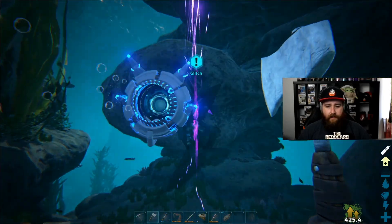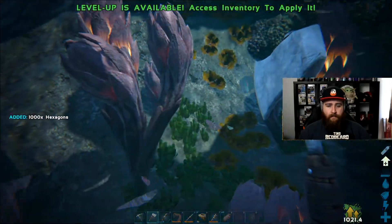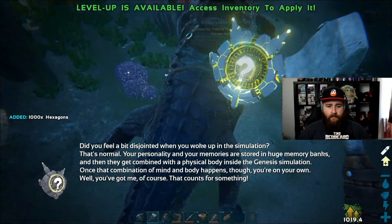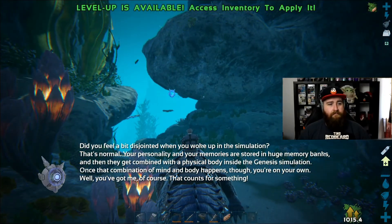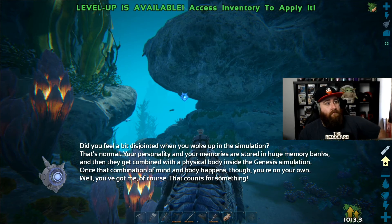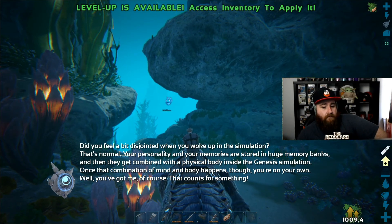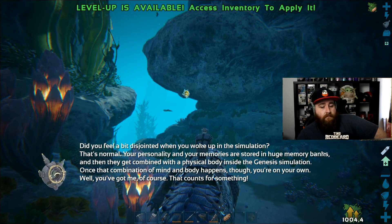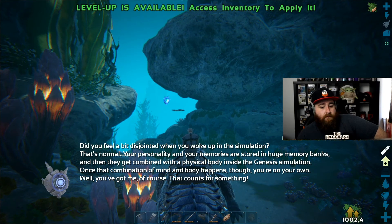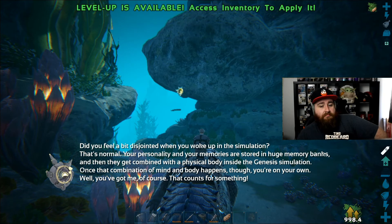Let's grab that real quick. Hello — yeah, that's it. Did you feel a bit disjointed when you woke up in the simulation? That's normal. Your personality and your memories are stored in huge memory banks, and then they get combined with a physical body inside the Genesis simulation. When that combination of mind and body happens though, you're on your own — well, you've got me of course. That counts for something.